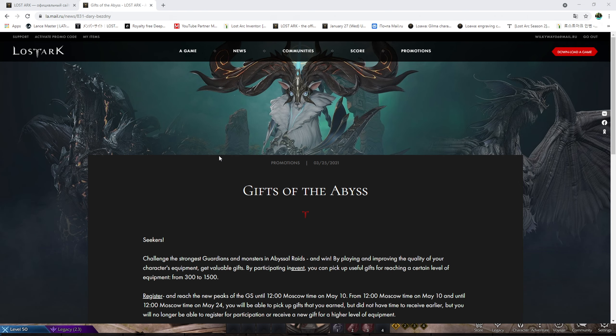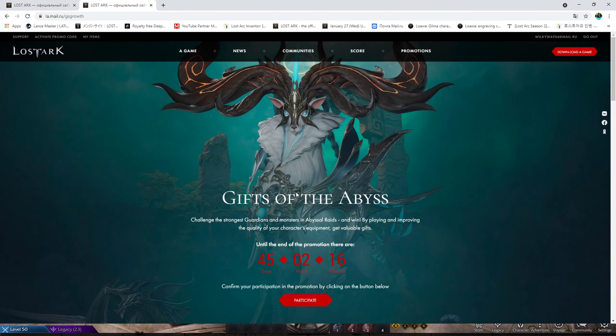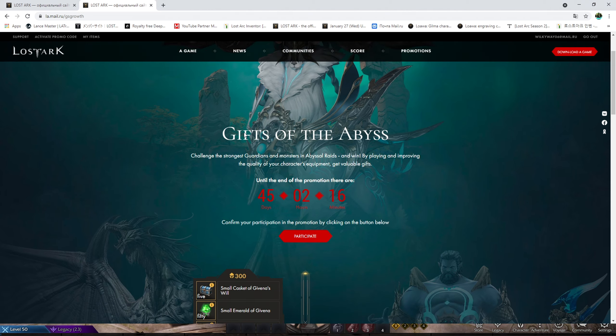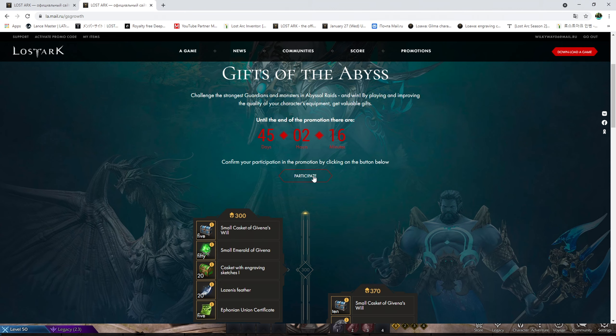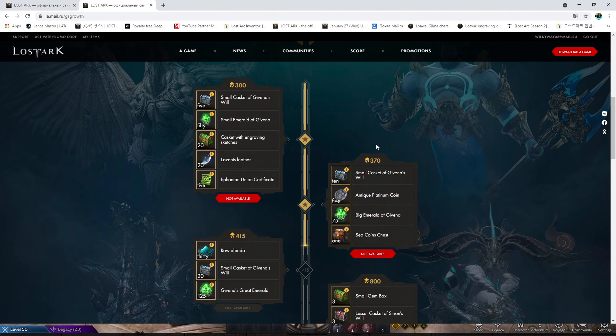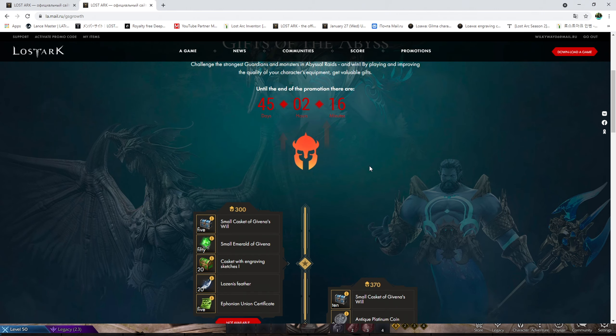I personally use Google Chrome so I can translate it. This is basically the landing page which tells you there's something to be obtained. Click on this little link here so you get directed to the Gifts of the Abyss page. You can see you have 45 days to complete it. If you click on participate, it'll basically lock you in and check what your current highest item level is on your character.